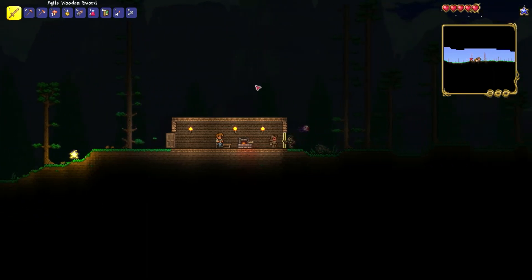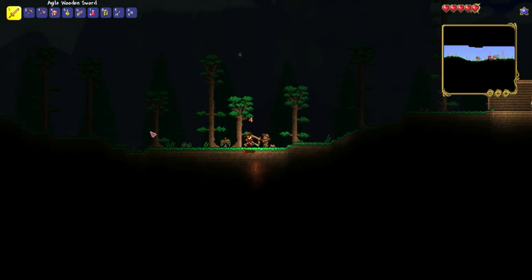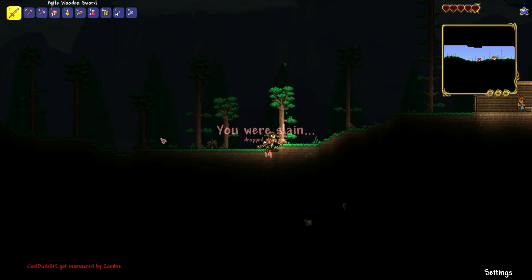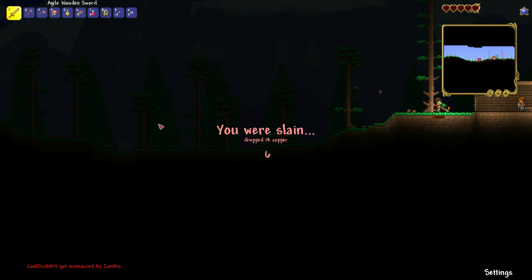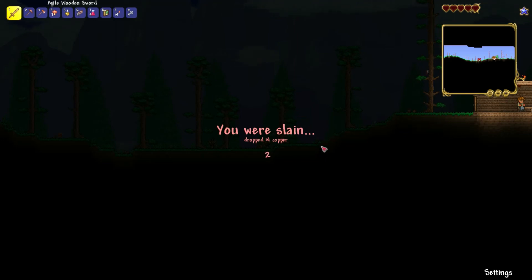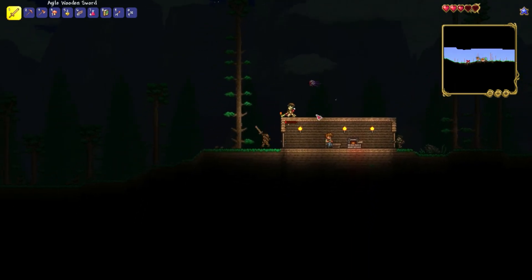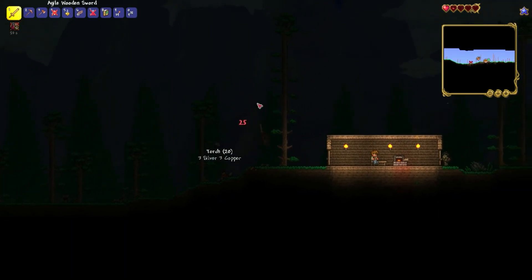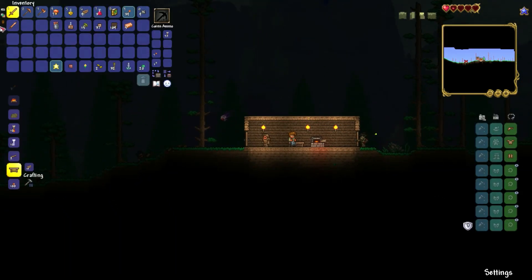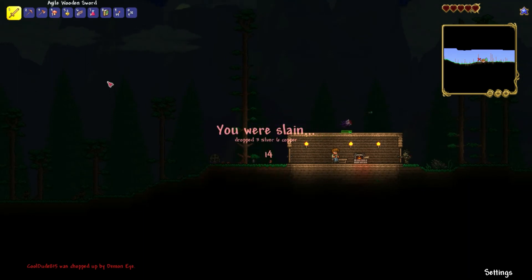I was so close to defeating them — not really. I need to go get them, I don't care what it takes. I think they can drop a weapon. Dang it. I am not good at this game. Oh boy, what was I thinking doing expert mode? They didn't even drop the weapon. I actually may want to keep this. I just cannot stop dying.